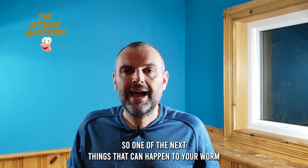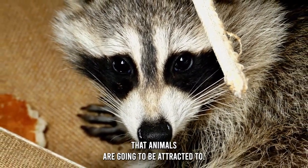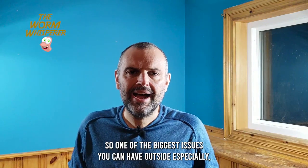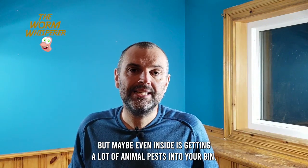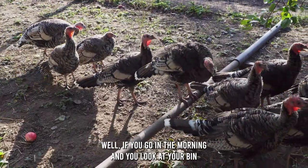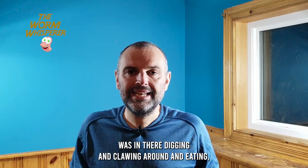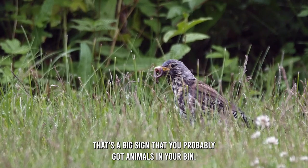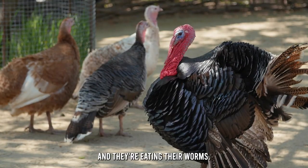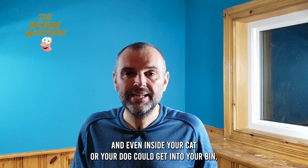The next issue is animal pests. A lot of times you're putting stuff in your bin that animals are going to be attracted to — they'll smell it and want to get in. How can you tell if you've got animals in your bin? If you go out in the morning and your bin has been dug out, clawed around, and eaten from, that's a big sign. People have even seen turkeys in there eating their worms. Even inside, your cat or dog could get into your bin.